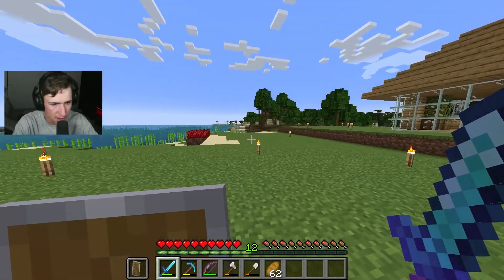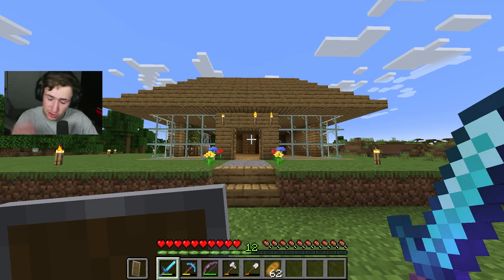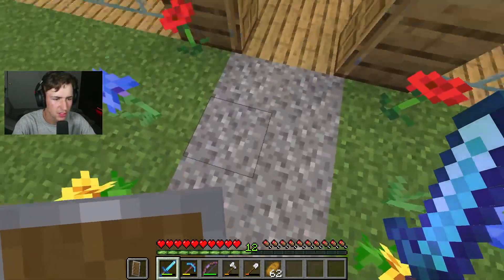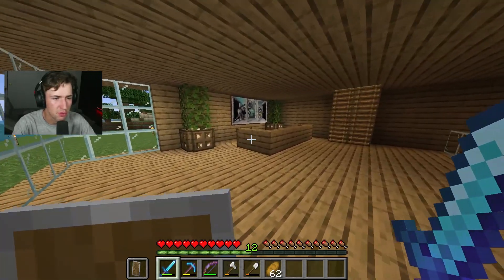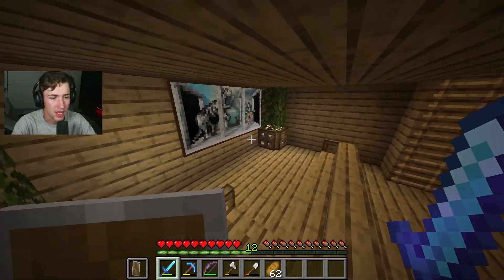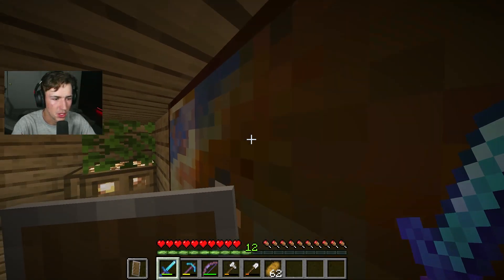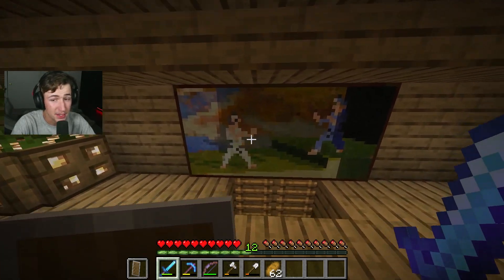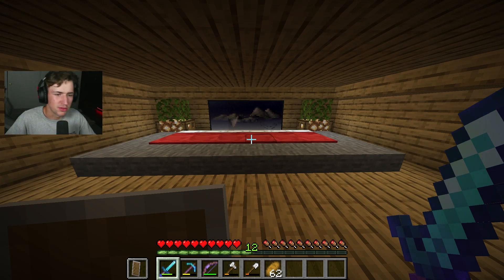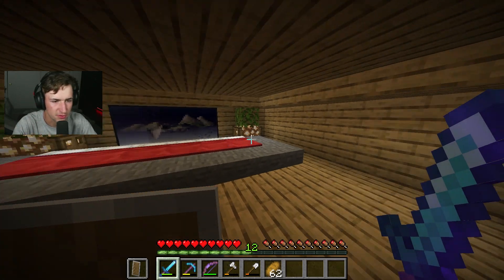I moved the enchantment table somewhere else. The house is now three stories — it's a big boy. We have a dog! There's a nice walkway with flowers, gravel, and doors. We have a living room with a full-on TV — I don't know what I'm watching but I can watch it. Nice lighting in here, and upstairs is my sleeping area with a big bed and some pictures.